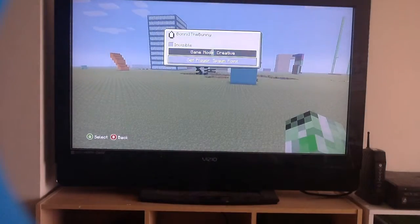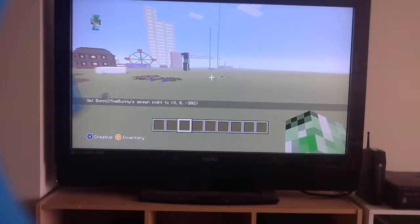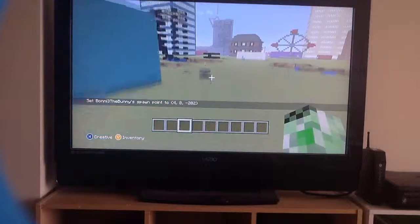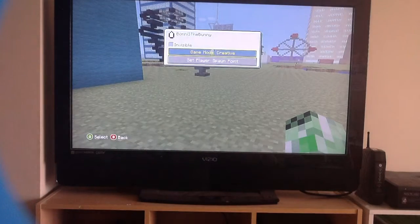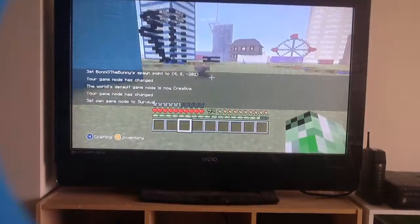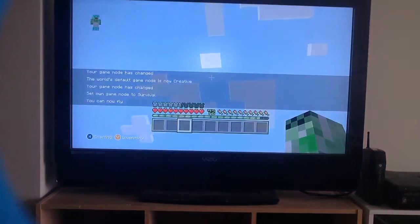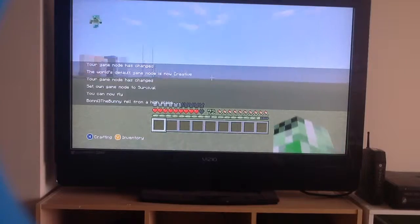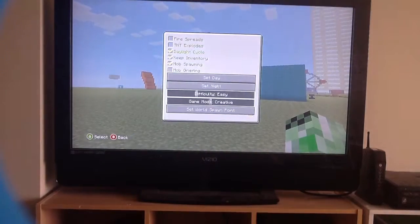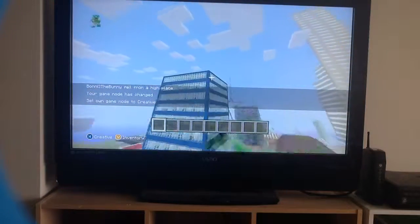What does the spawn point do — does that place your spawn point? Like, what happens — do I just spawn there if I die? There's no way to kill myself. Let me try killing myself so I set my spawn point over there. Oh my gosh — that's amazing!